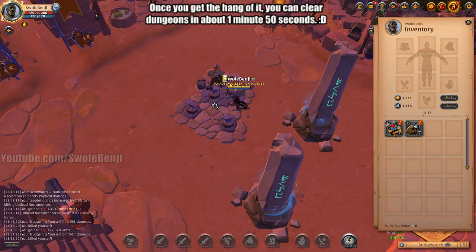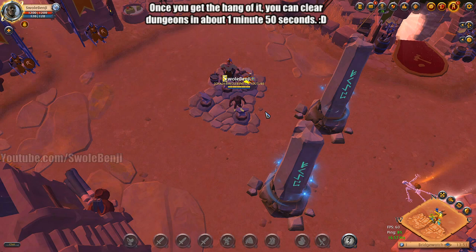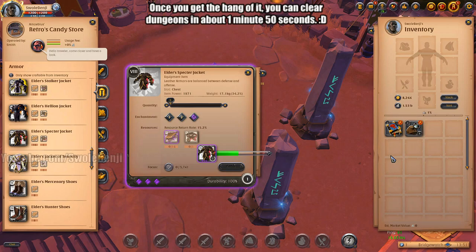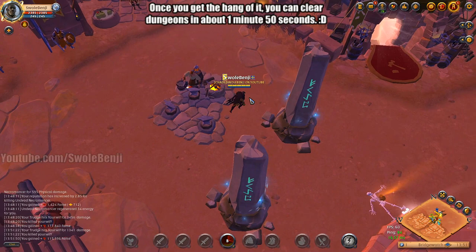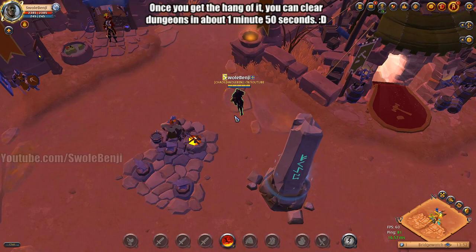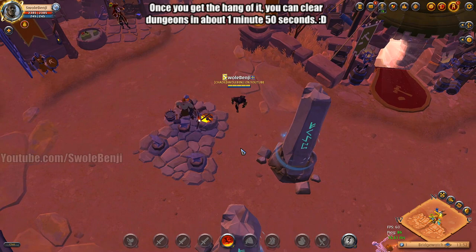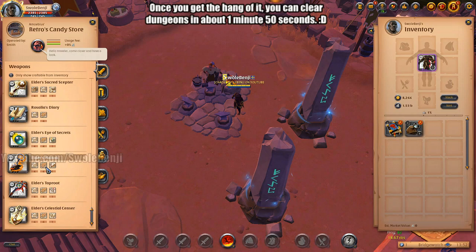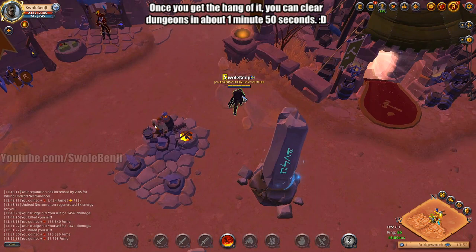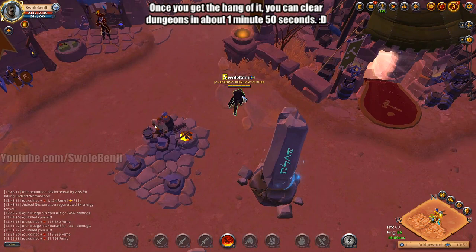There is one way you can clear dungeons faster — just for fact-checking reasons — and that is with a 700 out of 700 spec leather jacket, the Spectre Jacket. Because once you max that out, it does more damage than Deathward Climax. You slap this on, put all your damage abilities on, get damage boots and helmet, catch yourself on fire and run at the boss — you'll blow them up slightly faster. I found you can clear dungeons about 15 to 20 seconds faster with a Spectre Jacket build at max spec. But the problem is it's very expensive on live, and you need a one-handed weapon to use an 8.3 Crypt Candle, which is about 55 million. I'm not going to make a build that costs 70 million to clear 15 seconds faster — that's insane, no one would ever do it.